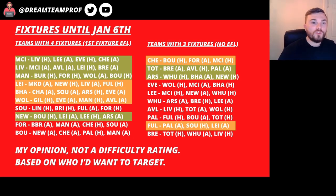When working on my drafts I like to lay out all the fixtures. There are a few teams that have got four fixtures up until the 6th of January and a few teams that have got three. The teams with four are City, Liverpool, Man United, Leicester, Brighton, Wolves, Southampton, Newcastle, Forest and Bournemouth — they're all playing in the EFL Cup. The teams with three fixtures are Chelsea, Spurs, Arsenal, Everton, Leeds, West Ham, Aston Villa, Palace, Fulham and Brentford.